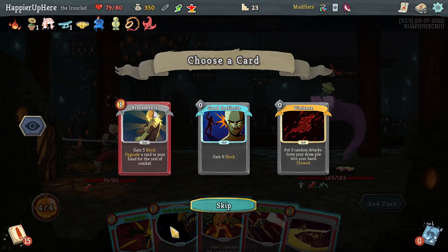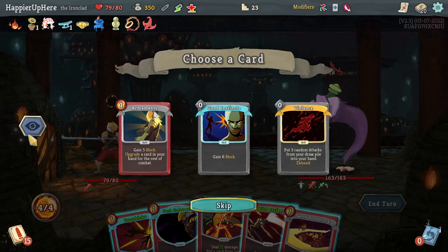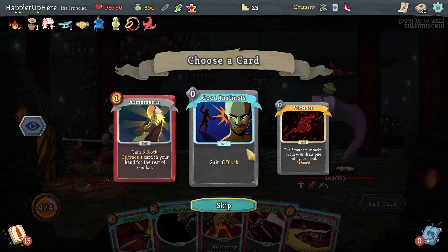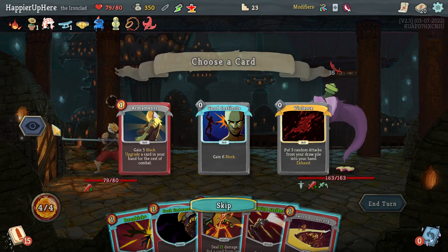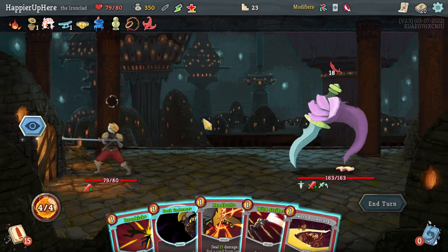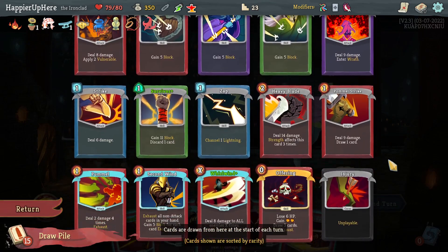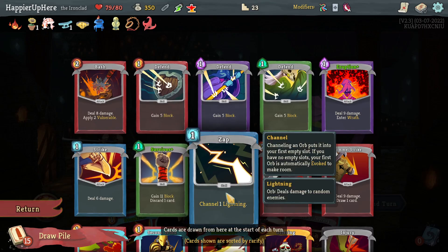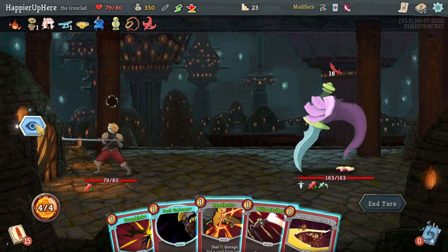I don't think there's any way I can defend against 18. Trying to think if there's anything I can exhaust to draw something else with Dark Embrace, but there's literally nothing I can do. Good Instincts only upgrades to nine block — together with a speed potion I'd still be at 14 block, not the 18 I need. I don't think there's a way I can perfect this one. The only attack giving some defensive capability would be Iron Wave, which I didn't take.